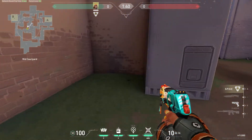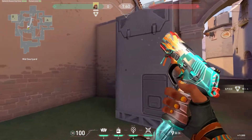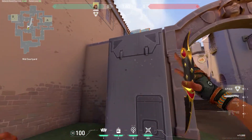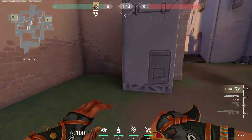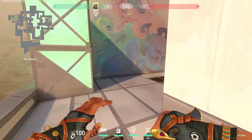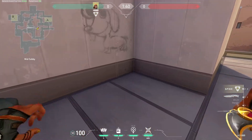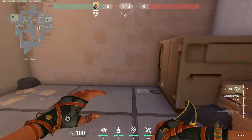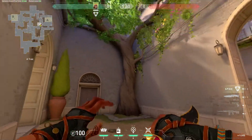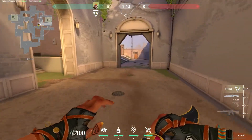This callout I do not know for certain. I've heard people call this area Fridge, because of the fridge here. There's not really a specific callout, so just be wary. This is Short or Catwalk. This is Graffiti or Dog — this cubby right here — because of the graffiti of the dog here.